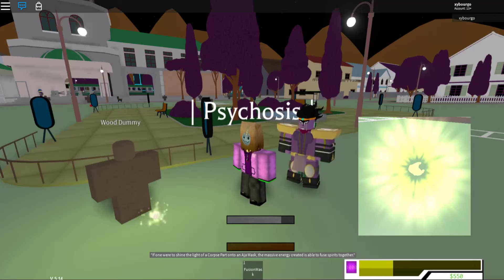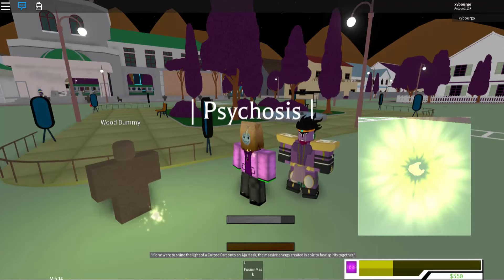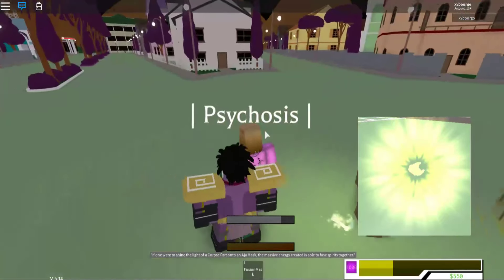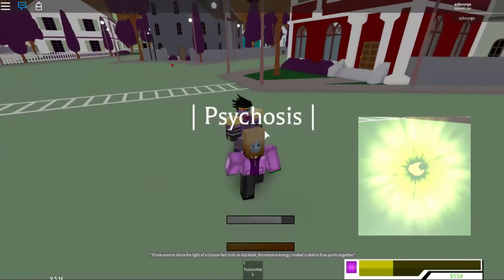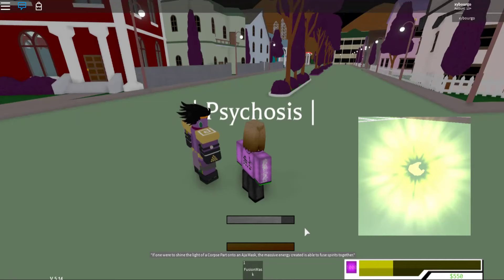Otherwise, if you fail, you'll be left with an empty Fusion Mask that can be refilled by talking to Jotaro with a Red Aja again. So yeah — if you do fail to fuse, because there's a 50% chance it doesn't work, you want to talk to Jotaro with the Red Aja in your inventory and he'll repair your Fusion Mask.